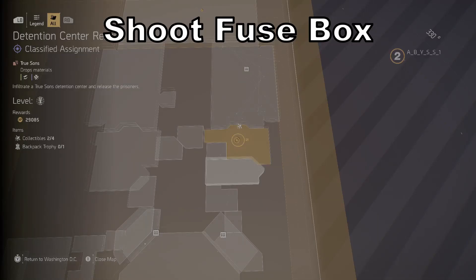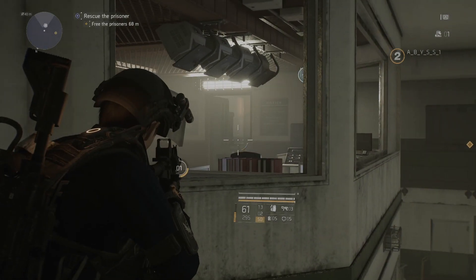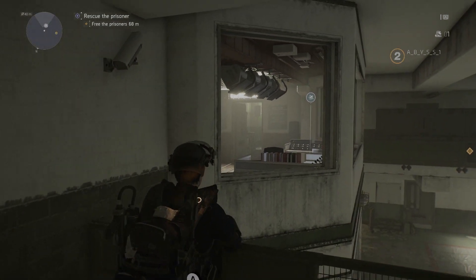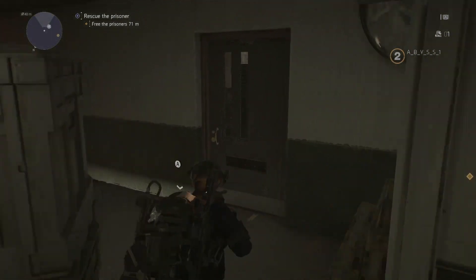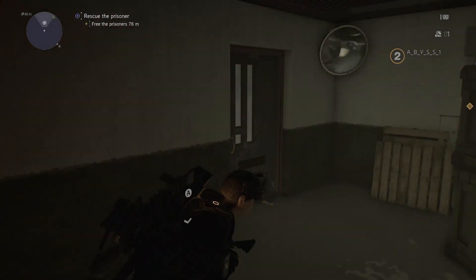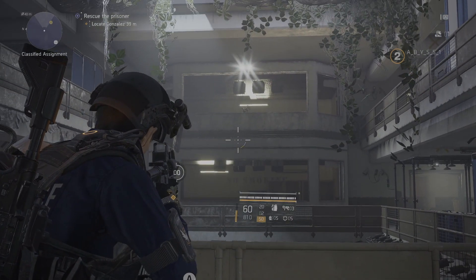In order to access the fourth collectible on my list, we need to shoot this fuse box that I'm pointing at right now. You can see the collectible is right there to the right. Once we get to the other side of the area we'll be able to access it and get that collectible. Our third collectible is close to the end of the mission before you go and rescue all of the prisoners.